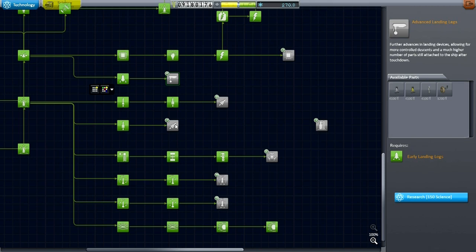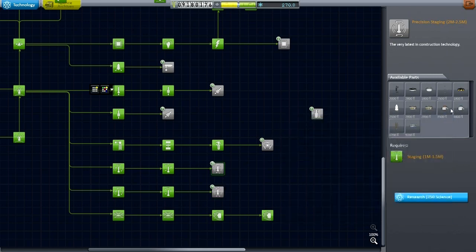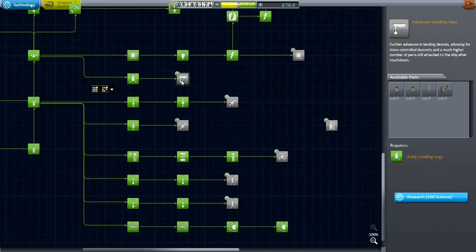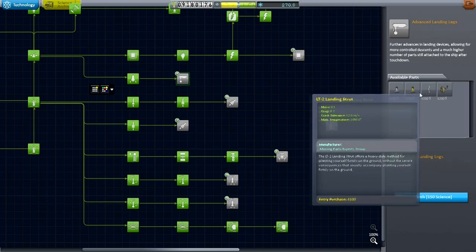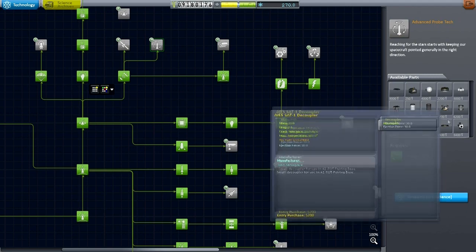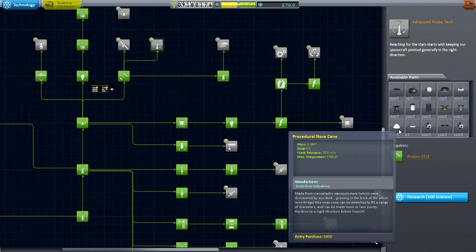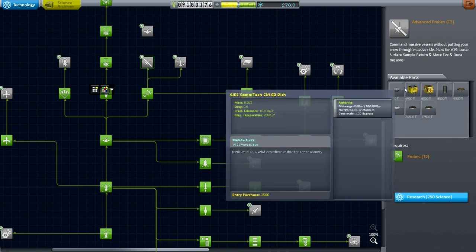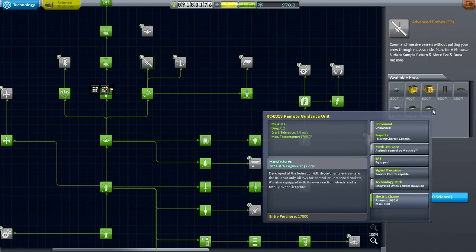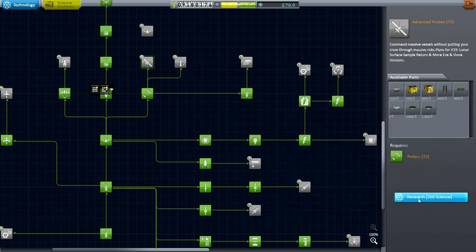I've got more than 250 science left, so let's see what else we can do with that. The parachutes are really good but I think we've got quite a lot of real chutes already. Can't really get those docking ports. Rover wheels, bigger lander struts - that seems important. Oh, advanced probe tech, more thruster blocks, more AIES parts, procedural nose cone, more antennae, and remote guidance units. I think I'd like these remote guidance units, so I'm going to unlock this technology.